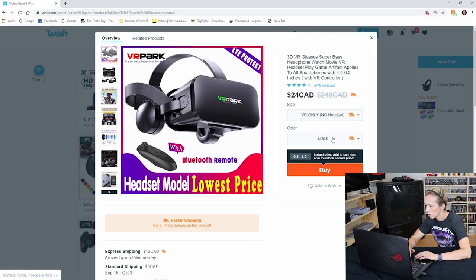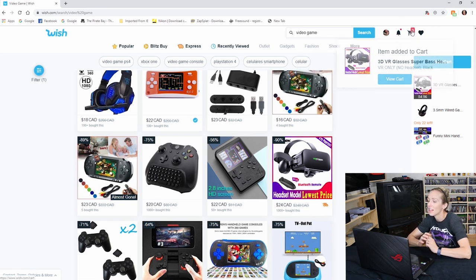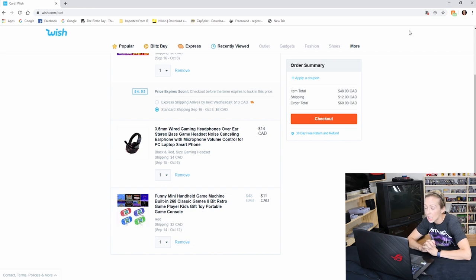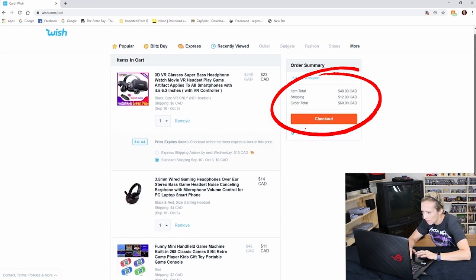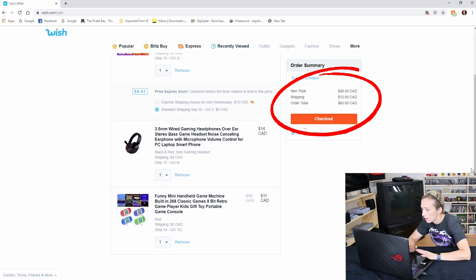We'll order the VR only — no Bluetooth remote, since if I add it we'll go over budget. We have a $50 limit, though it's a flexible $50 limit. Let's add it to cart and check out. Going a little over budget — with $12 shipping it's coming to $60 Canadian total. Maybe we'll include everything in one video, or have a standalone video when we finally get to test it all.